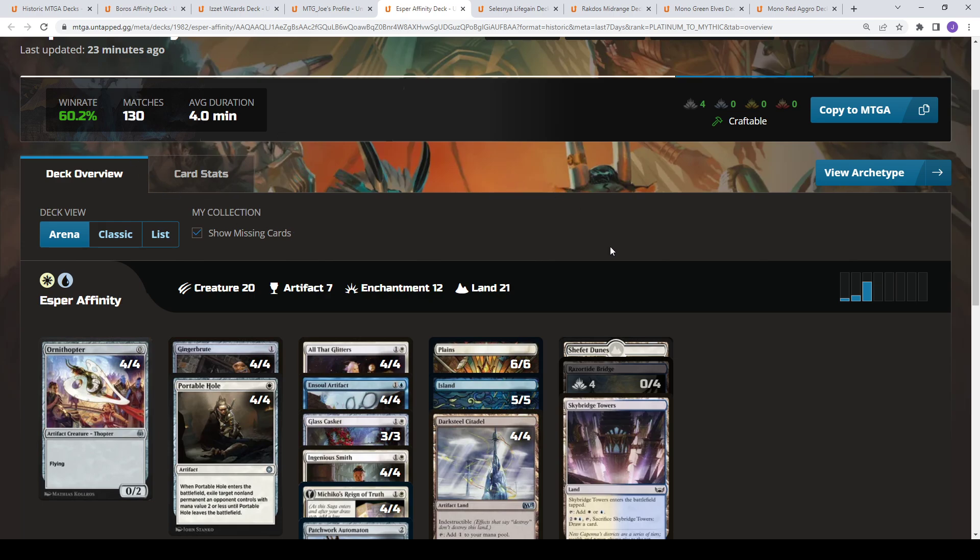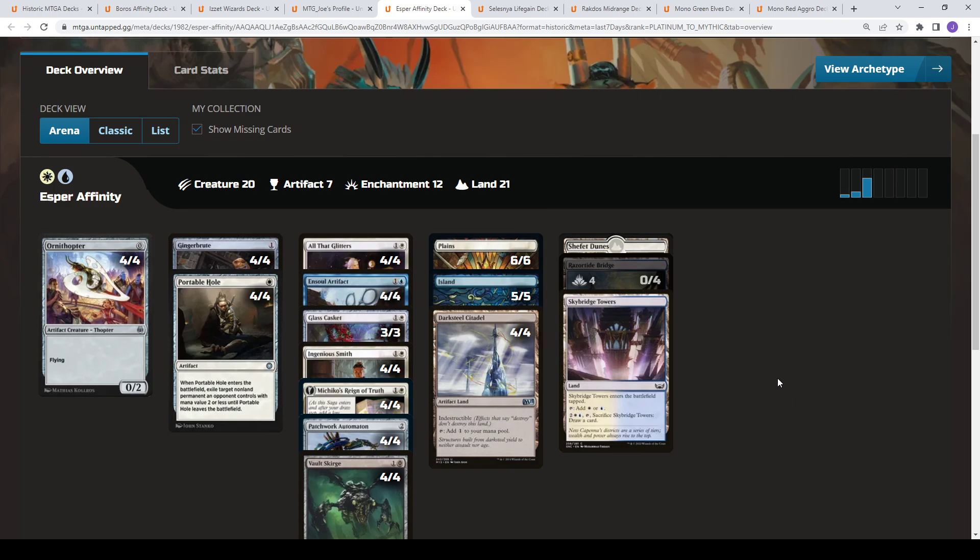If you're looking for a really budget-friendly deck this is definitely one. If you have Pathways, Hallowed Fountains, or the Blue-White pain land, all are good additions to this mana base as well.